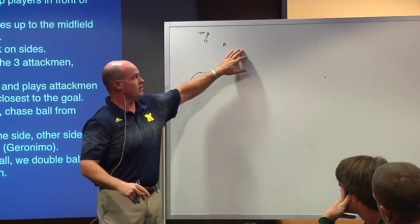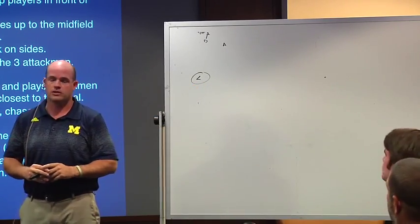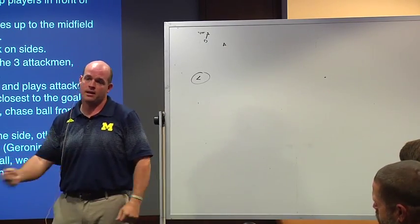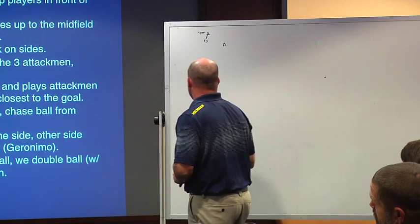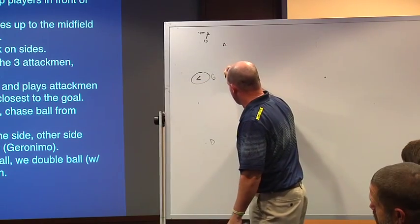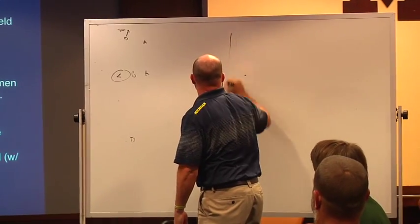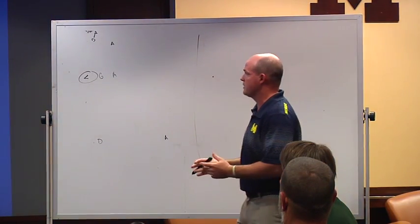You have to teach your attackman how to play defense a little bit. One of the rules is keep two hands on your stick. We have our other attackman on the goalie. Our last attackman — and this is the one thing that's a little different — we actually take this attackman and throw him back near the midfield line. We're going to have to keep a guy back on sides, and I'll build this up for you.